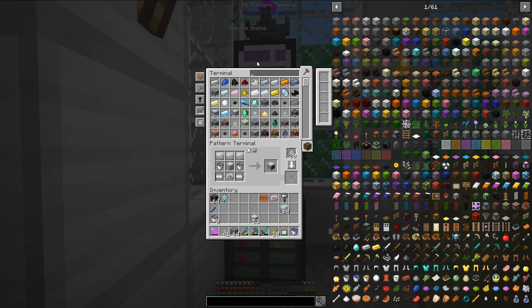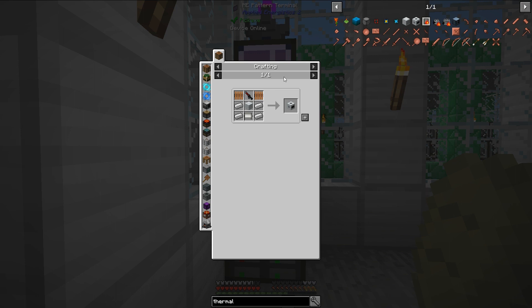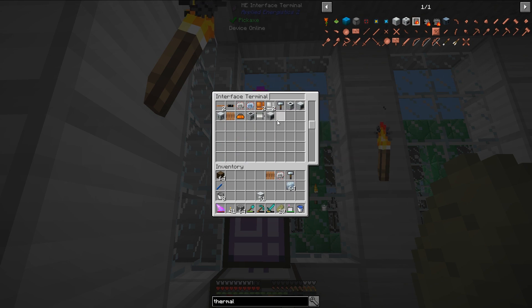Next is the thermal centrifuge, and I think this will be the last machine I'll be making. I can't do this yet because I do not have access to carbon plates or advanced alloy until I set down some compressors. So let's go ahead and toss this in here and then head out to my base.